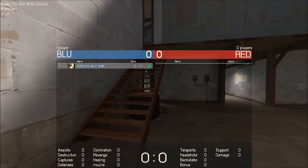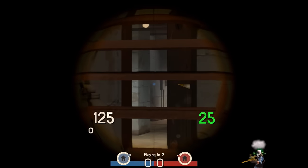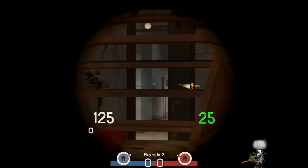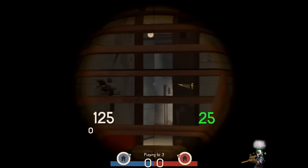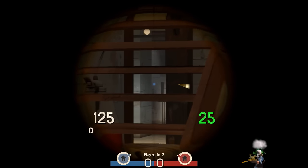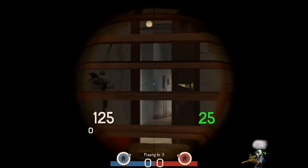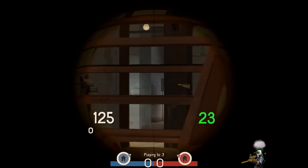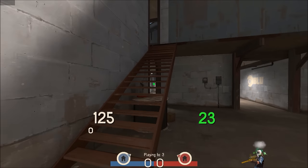Now the next map is Two Fort. I am known for playing a little bit too much of this map — you might think it's my favorite, but actually it's probably my third. Anyways, the stair shot right here is pretty good because you can shoot any incomers to your base pretty easily. Yes, you can in fact shoot through these stairs, so this is a really good sniper spot if they are invading your base.